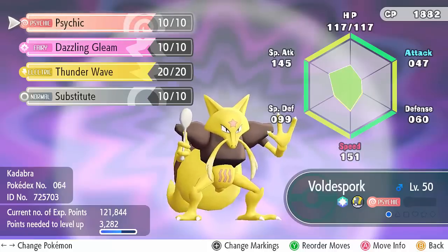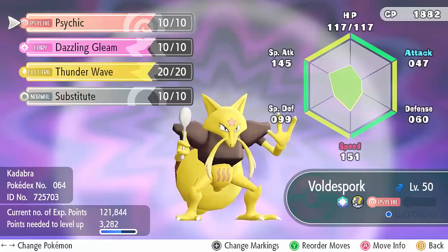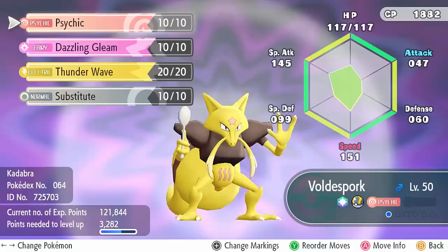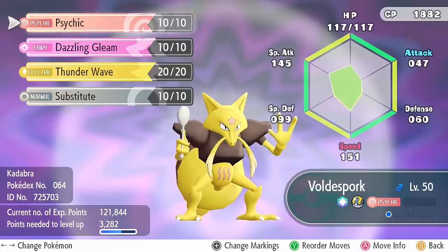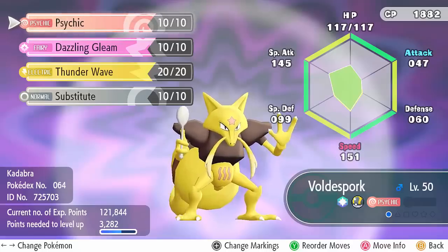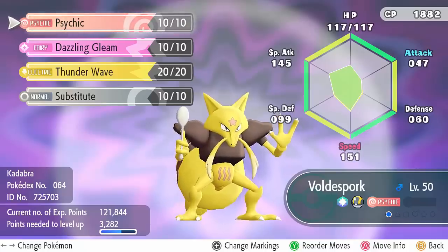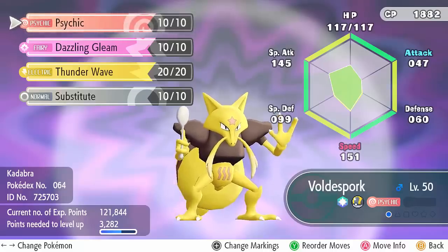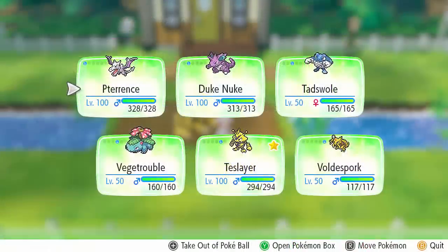Psychic hits a lot of things for good damage and Dazzling Gleam catches Mega Gyarados for a decent amount. I also slotted Thunder Wave because that could be an important win condition if I'm unable to sweep with Mega Aerodactyl - maybe paralyze something and get some para-flinch going. The final move is Substitute, there just to make predictions easier and to avoid a potential Sucker Punch from Raticate, although that's unlikely. So that's Volderspork the Kadabra.